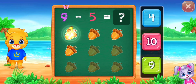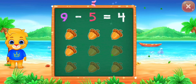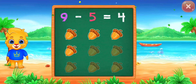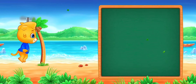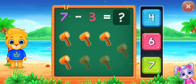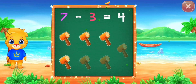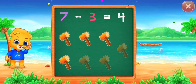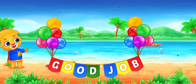1, 2, 3, 4. Four, woohoo! 9 minus 5 equals 4. 1, 2, 3, 4. Woohoo! 7 minus 3 equals 4. Good job!